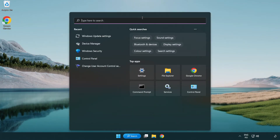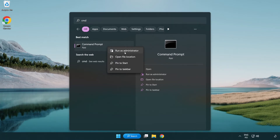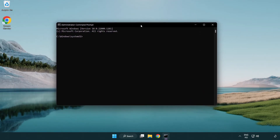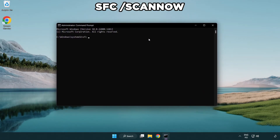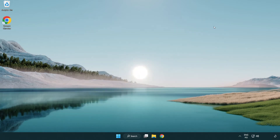Click the search bar and type CMD. Right-click Command Prompt and click Run as Administrator. Type SFC /scannow and wait for it to complete. Close the window and restart your PC.